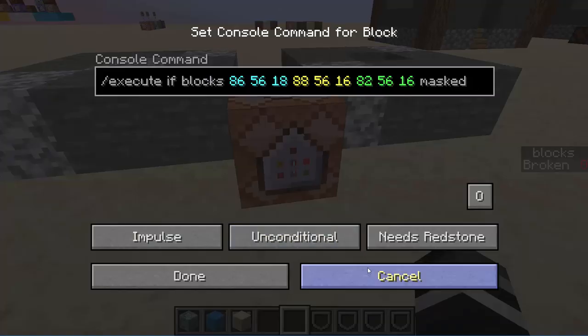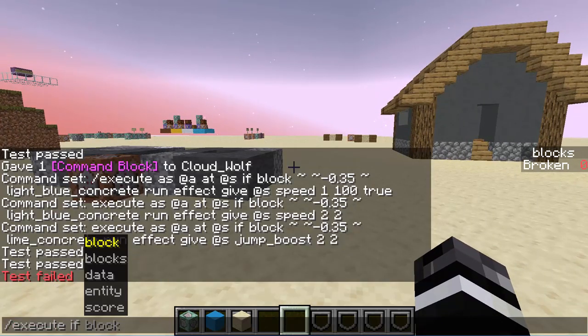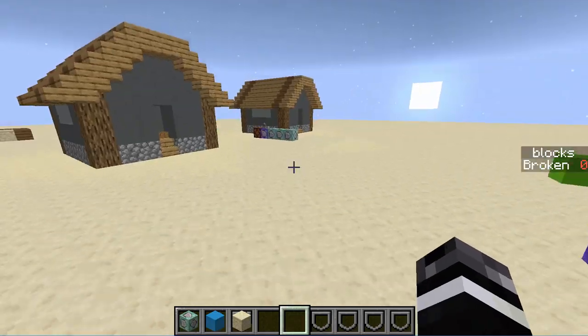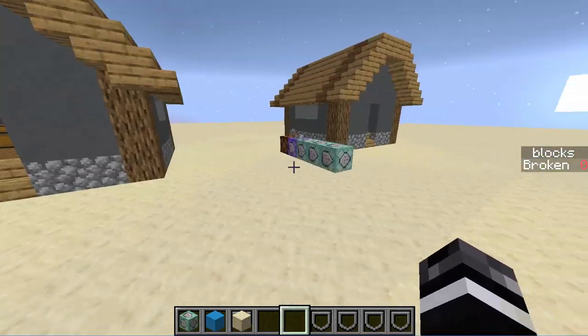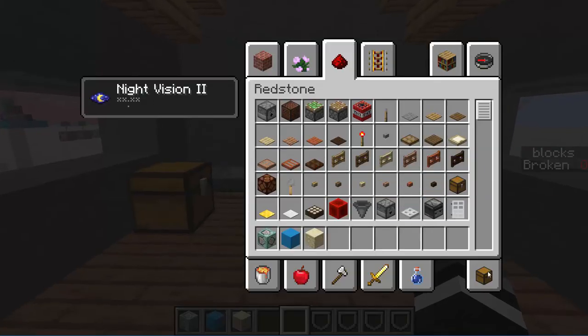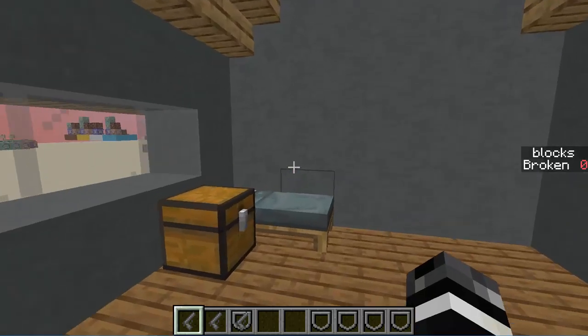Next, there's one other thing with this: execute if blocks — plural. So believe it or not, you can check multiple blocks, but it's kind of convoluted what it's doing because there are three sets of coordinates and there's this all and mask option. Let me just give you a quick demo of a use for it. So I'm in this house, it's my house and I'm just chilling, and for some reason whatever creation I'm doing, I wanted to know when a player decides to break something.